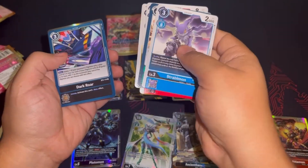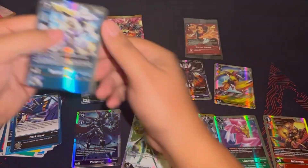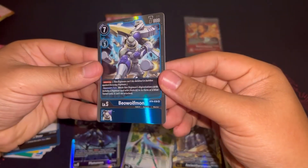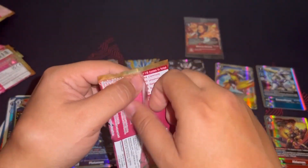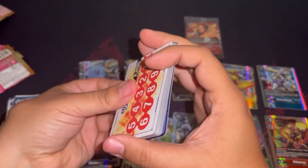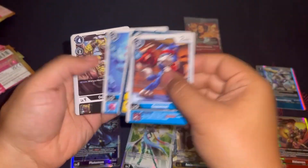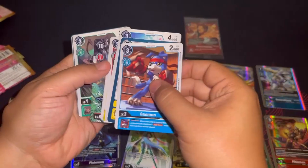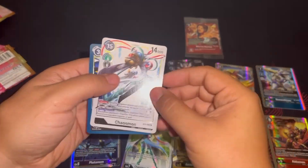Beelzemon for game. And we got a BelWolfmon — sweet card. BelWolfmon: your opponent couldn't attack into it if they had no digivolution cards. Good way to keep them on the field and swing in because it had Jamming as well. Our last pack — two rares since we already pulled all the super rares and the alternate art secret. Chaosmone and a Dark Roar — good way to end it.